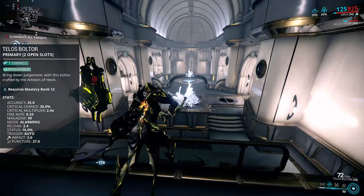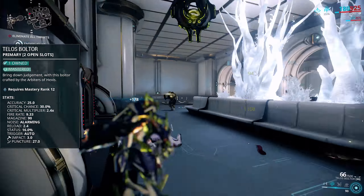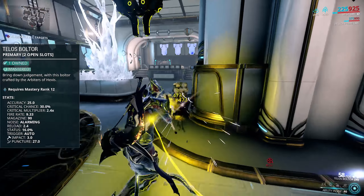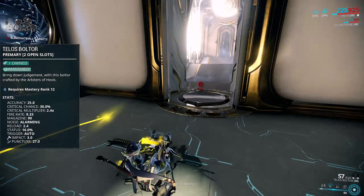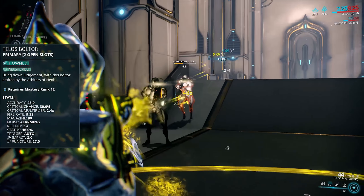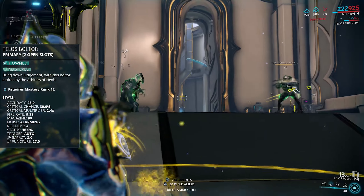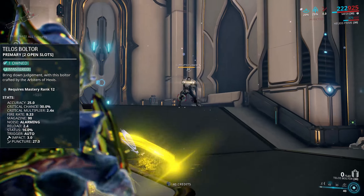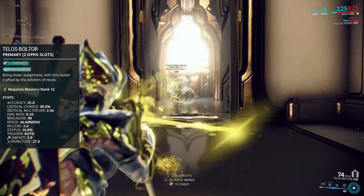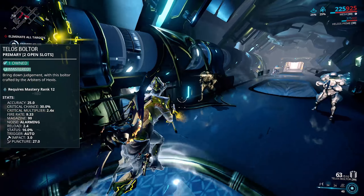That reduced base damage is due to the biggest buffs it got: crit chance up from a pathetic 5% to a huge 30%, and crit damage up from 200% to 240%. That makes it crit viable, and with that 30 base damage it makes it the hardest hitting of the fully auto crit weapons. Even the status chance went up from a rather pathetic 7.5% to a much more respectable 16%, meaning a status build also works well alongside the crit build.